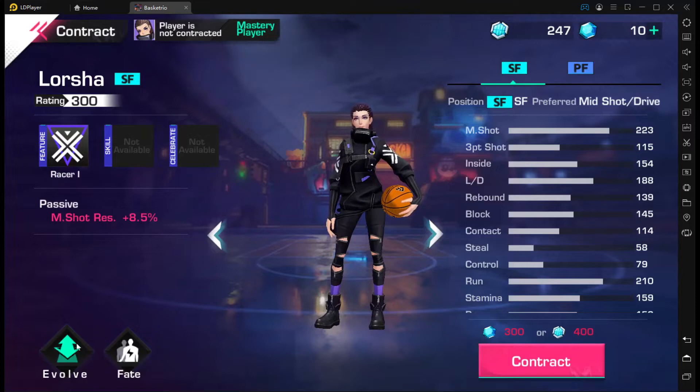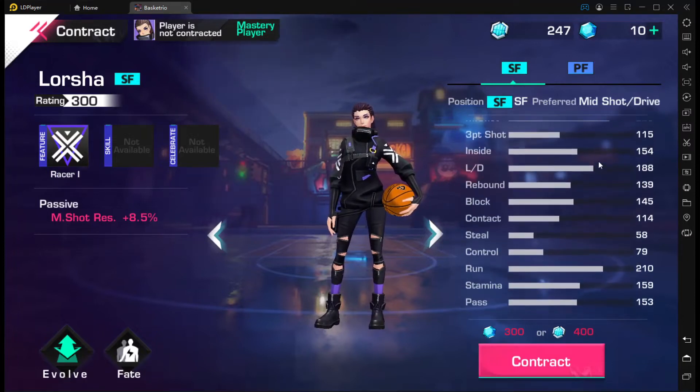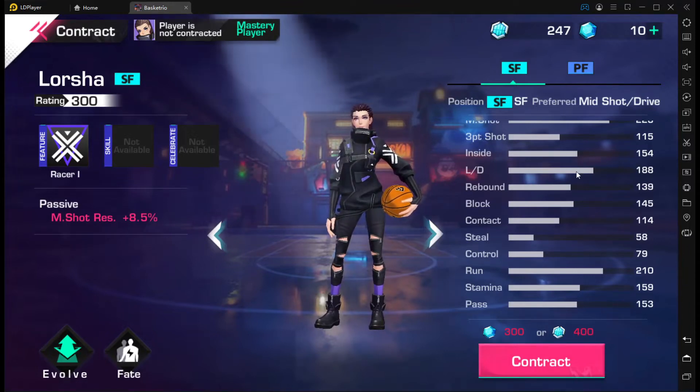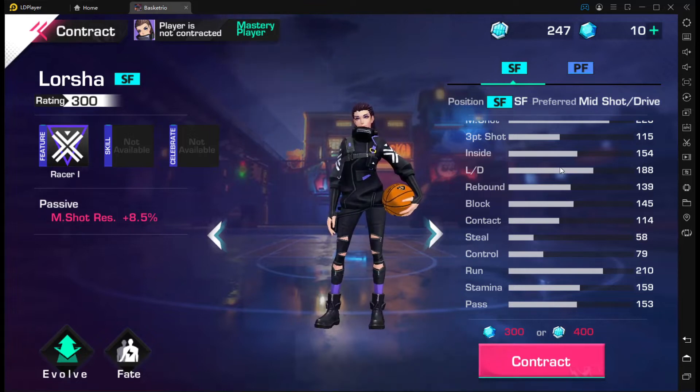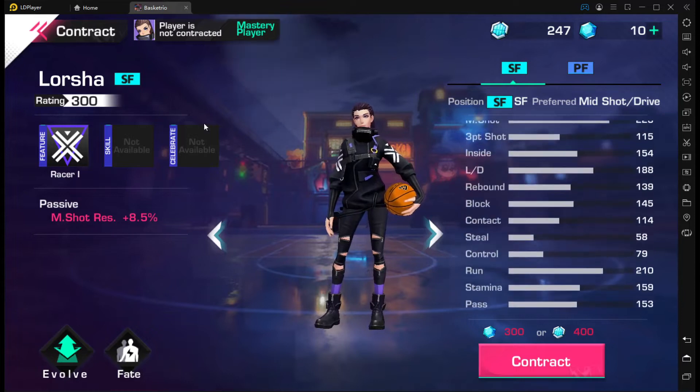Looking at her stats: 223 mid, inside shot close to the power forward, layup and dunking close to power forward as well — basically a forward, so really balanced stats. 210 run. I didn't know SFs had this much run. Let's get into her feature.